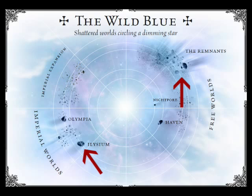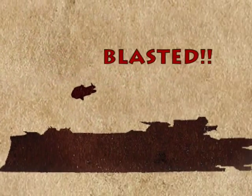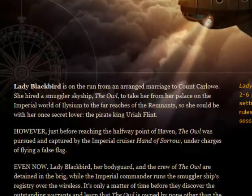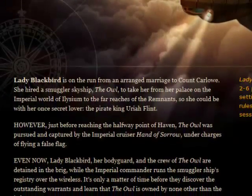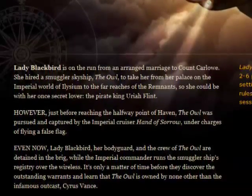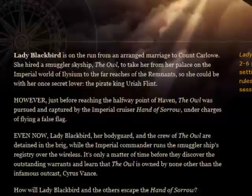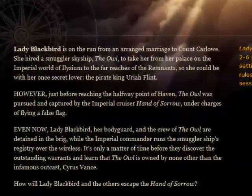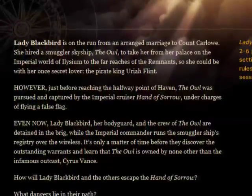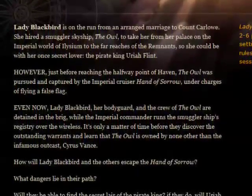However, just before reaching the halfway point of Haven, the Owl was pursued and captured by the Imperial cruiser Hand of Sorrow, under charges of flying a false flag. Even now, Lady Blackbird, her bodyguard, and the crew of the Owl are detained in the brig, while the commander of the cruiser, Captain Hollis, runs the smuggler ship's registry over the wireless. It's only a matter of time before they discover the outstanding warrants and learn that the Owl is owned by none other than the infamous outcast, Cyrus Vance.